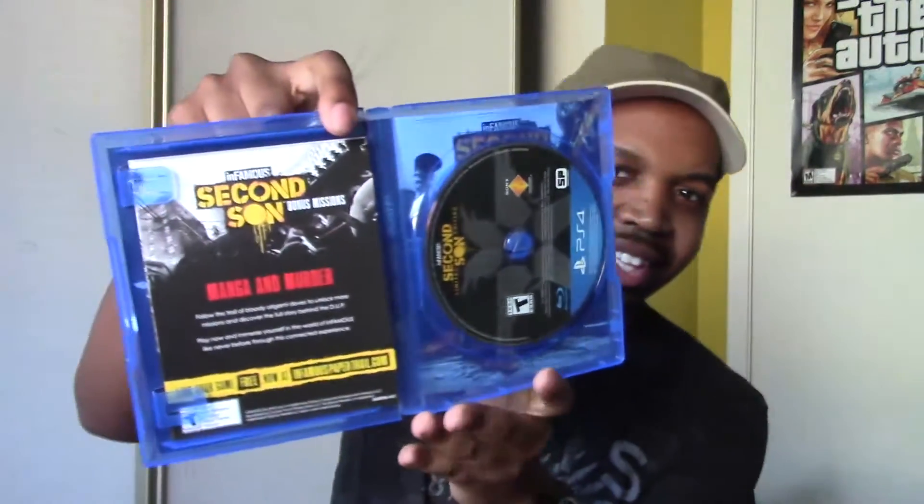Without further ado we're going to open this up. We have the fiberware kitchen scissors as always, and we're going to break the seal. I'm very happy to bring y'all more PlayStation 4 gameplay. Here it is. And that is what the inside looks like — on the right side we have the disc. Take a look at that disc art.